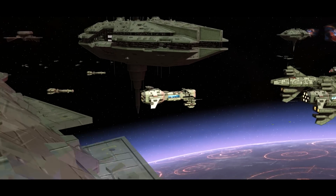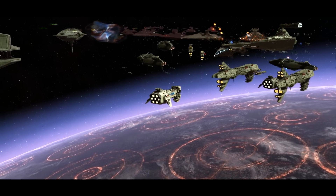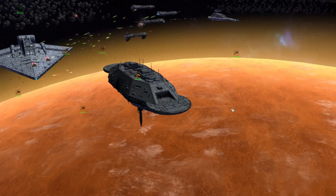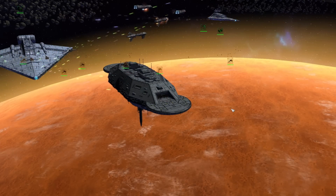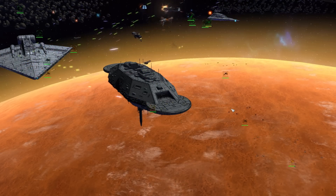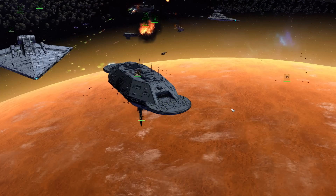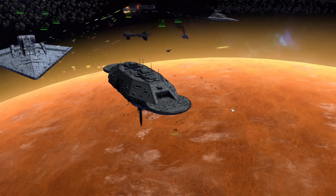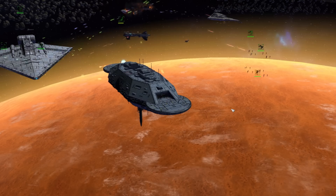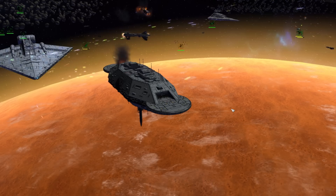The original Starships of the Galaxy sourcebook also has some really nice information about Golans. They're described as one of the most effective planetary defense systems — something I'm going to question later — and it reinforces that because of their cost, they're placed in orbit around valuable worlds. Golans are the first line of defense for many worlds and are manned by dedicated personnel who know they may be the first casualties in an attack. The sourcebook lists their advantages as lesser cost and a dedicated presence — the ship cannot be pulled out of system elsewhere. It also notes that the Golan 3 is more powerful, at least arguably, than an Imperial Star Destroyer.